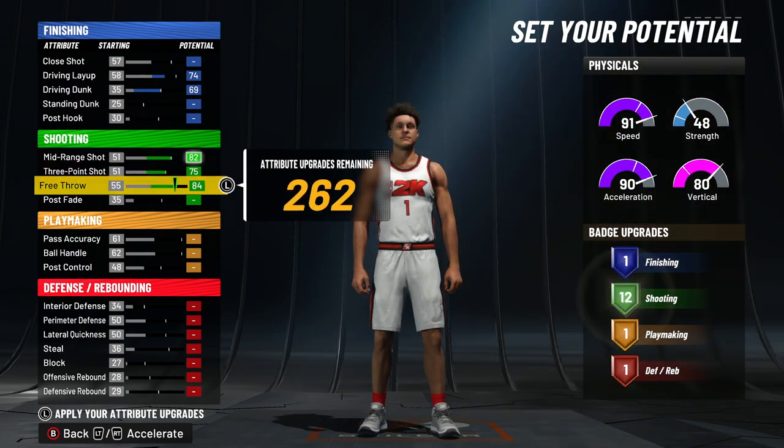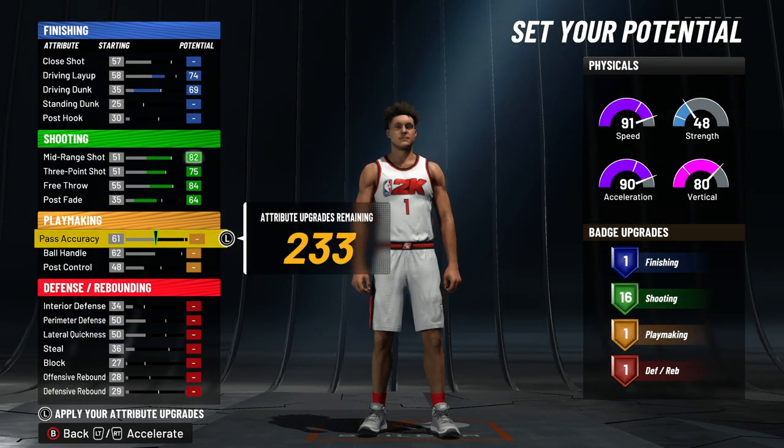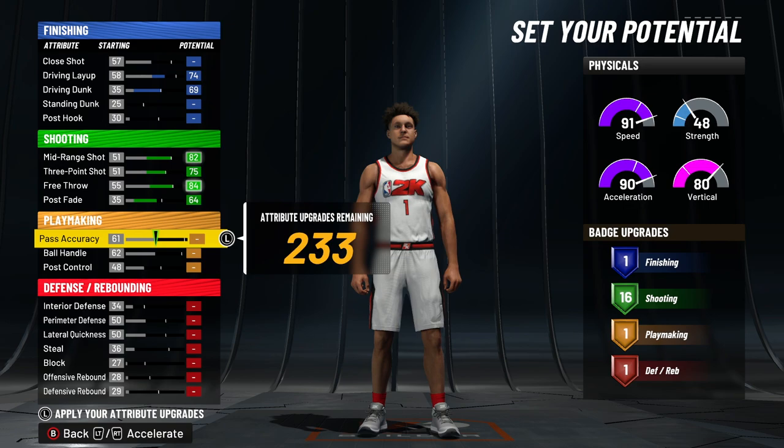Max out three-pointer at 75, max out free throw at 84, and then put your post fade to 64, where you get 16 shooting badges — which is pretty good for this year. My point forward has 14 and I shoot just fine.